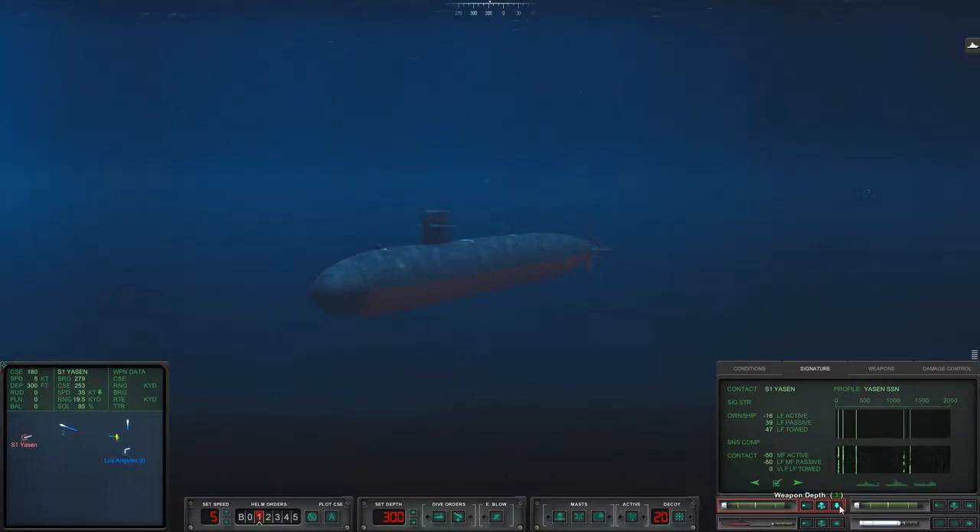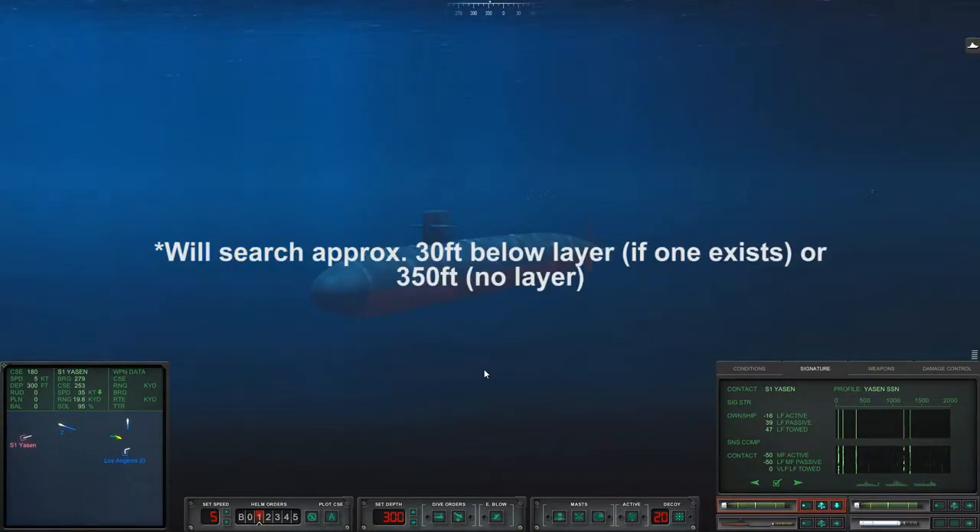The last depth option is down. This will set the weapon to go deep, and it will just hunt at a far deeper level. I can't remember the exact depth that it hunts at, or what the difference is — it's like a minus-x amount of feet below your current depth. I'm sure I'll probably find out when I'm editing this and I'll have it displayed across the screen for you.